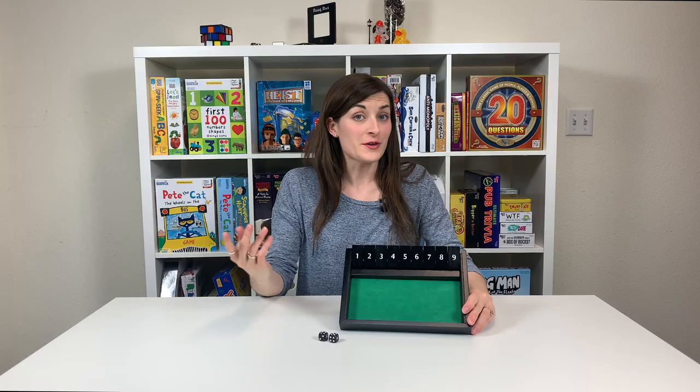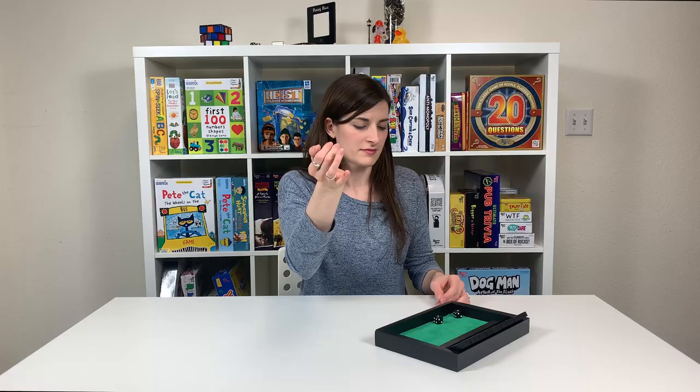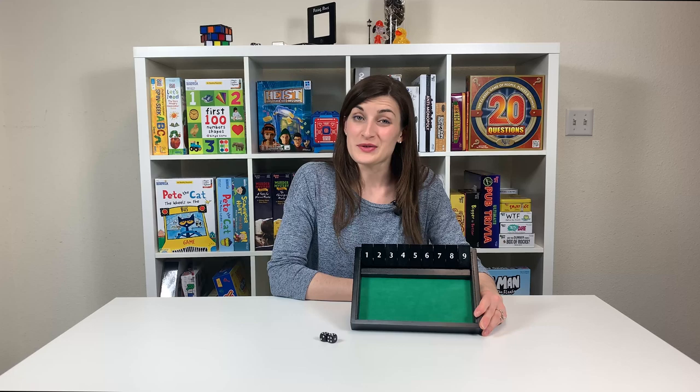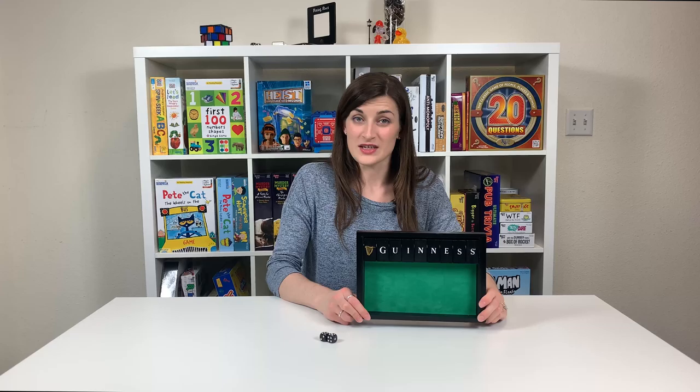First up is Guinness Shut the Box. The object of this game is simple. Roll the dice and lay down the number tiles. The player with the lowest score at the end of the game wins. And hey, if you lay down all the tiles, you spell out Guinness.